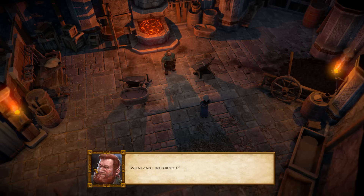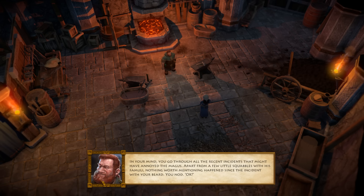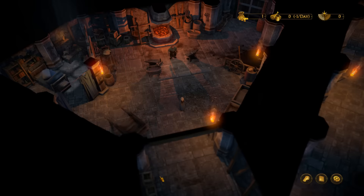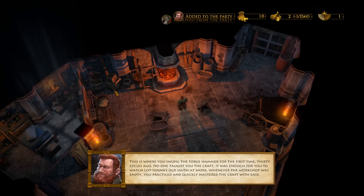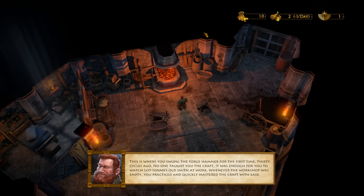What can I do for you? 'For me, nothing. It's Lot Yonan — he wants to see you in his study.' In your mind you go through all the recent incidents that might have annoyed the Magus. Apart from a few little squabbles with his famuli, nothing worth mentioning happened since the incident with your beard. This is where you swung the forge hammer for the first time, 30 cycles ago. No one taught you the craft — it was enough to watch Lot Yonan's old smith at work. Whenever the workshop was empty, you practiced and quickly mastered the craft with ease. You're a dwarf.